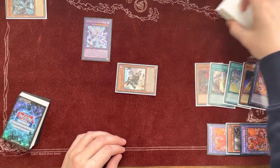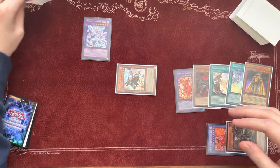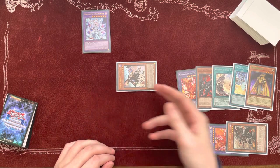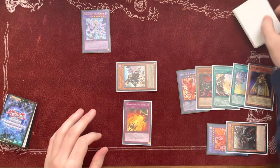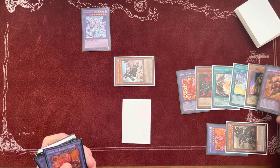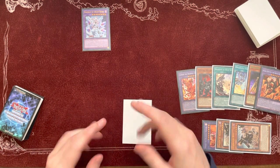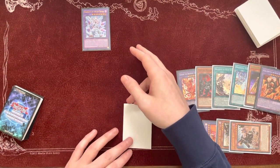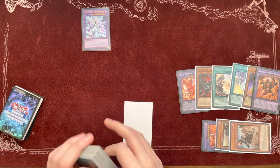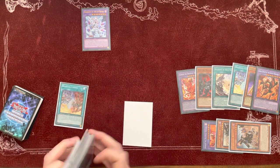Now you might be wondering: what if your opponent does not use their Bistrials and lets you resolve this Albion? So, going back to this state — you just did the combo, summoned Mirajid — you use Albion's effect in the Graveyard to set Expulsion. Still in the End Phase, you'll use Mirajid's effect, sending Albionetus to the Graveyard to banish Spriggan's Kit. This is important because you need to have no monsters on your field when you activate Expulsion, so your opponent cannot chain a Bistrials because Ra's Disciple is in the Grave. We'll use Albionetus' effect to add a Branded Fusion to your hand.